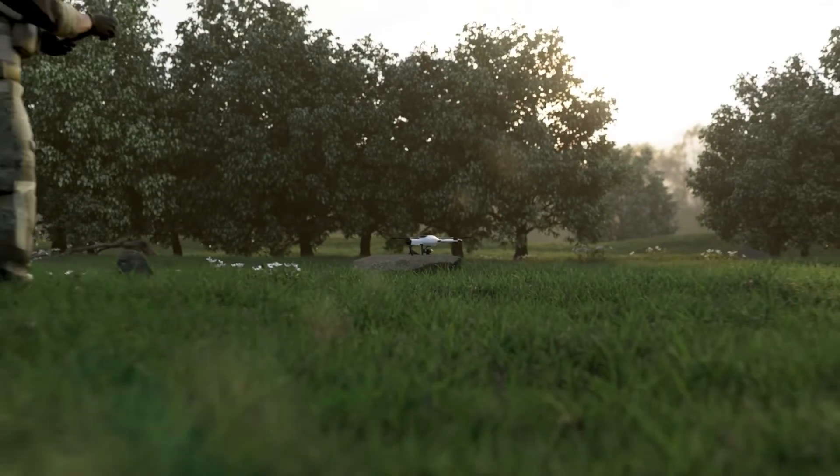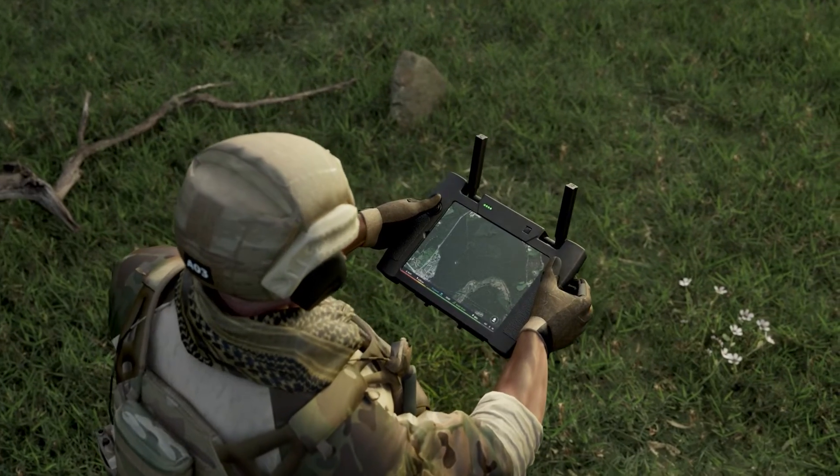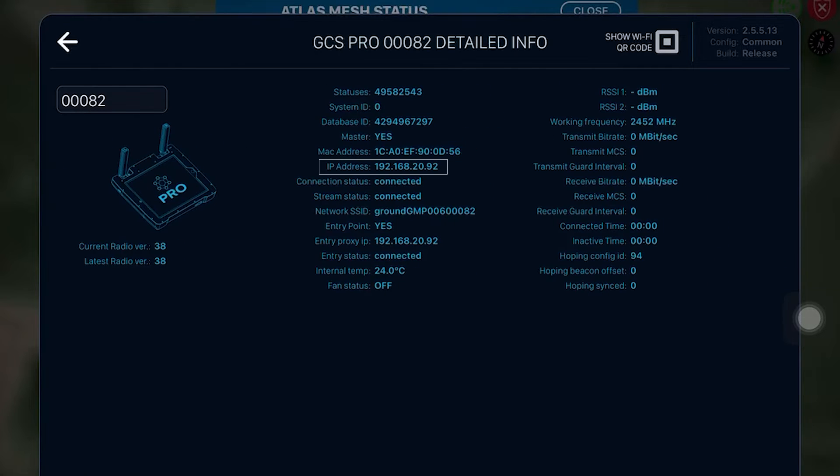First, you need to scan the frequencies to find out which ones the enemy is using. Turn on the Atlas station, open the Atlas mesh console, and remember the remote IP. Paste it in the Safari browser and you will see the authorization form.